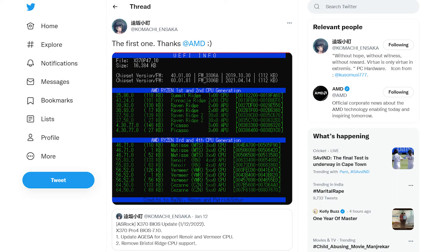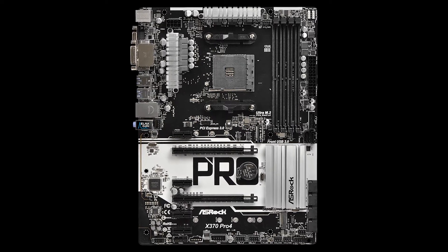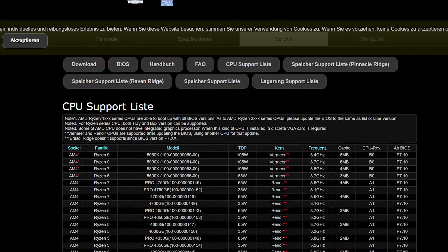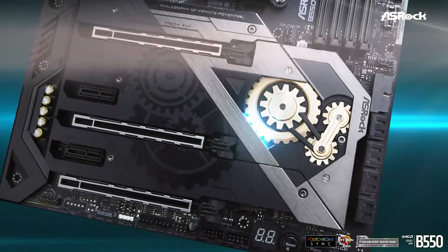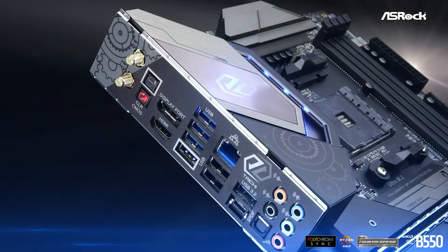As reported by Komachi on Twitter, ASRock has added support for the Vermeer family on the X370 Pro 4 motherboard through the BIOS 10.10 update. Users with this motherboard can now easily upgrade their older Ryzen chips without changing their motherboard. ASRock has also listed all the CPUs from the Vermeer and Renoir family that can now be supported through the BIOS update. If you own a different motherboard, it's not very far from now when you can install a Ryzen 5000 series CPU on your 300 chipset motherboard.